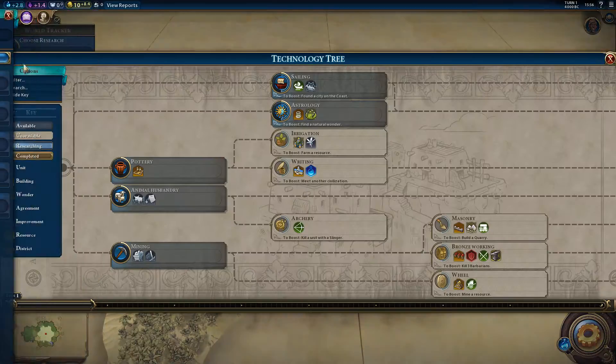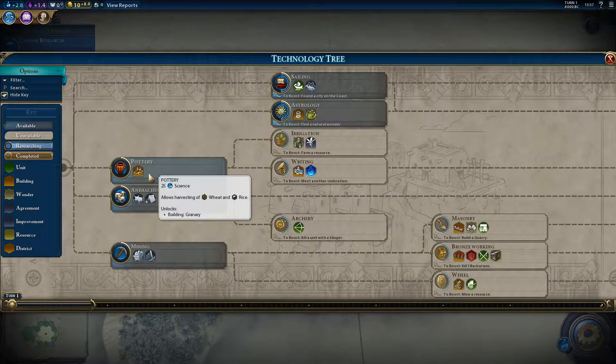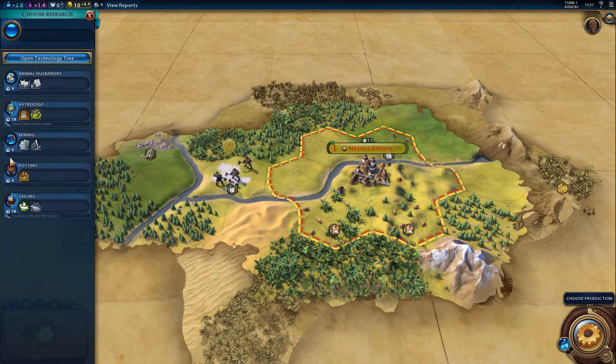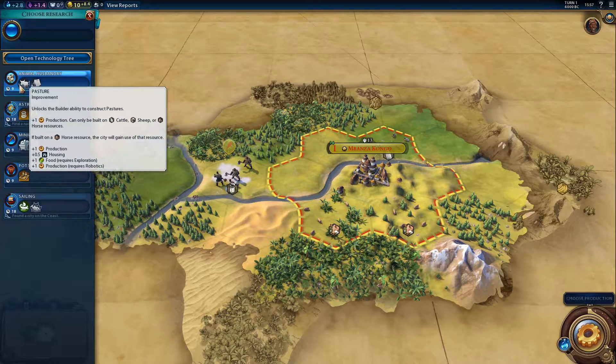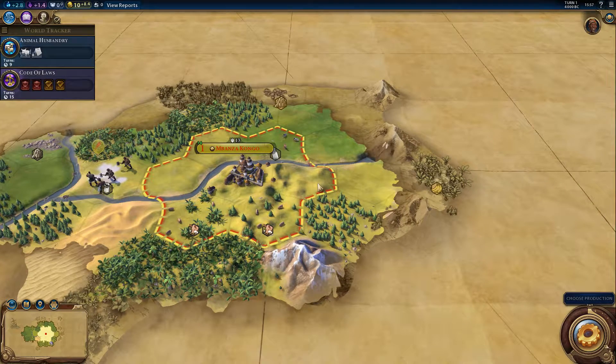So we have to pick a research. Let's start with animal husbandry rather than pottery. The truffles require animal husbandry, cattle requires animal husbandry, so let's do pastures — plus one production — it's really good for us. Let's start with animal husbandry so as soon as we get a worker we can improve the cattle and those other resources.